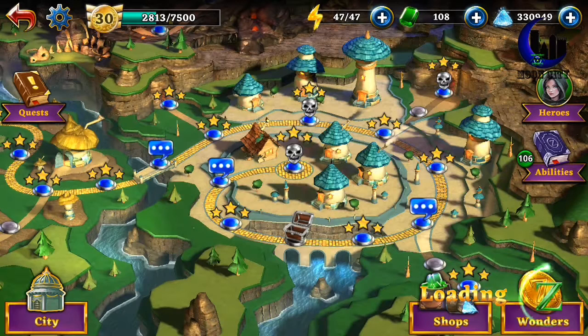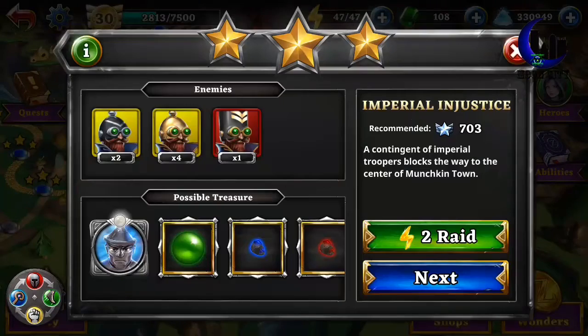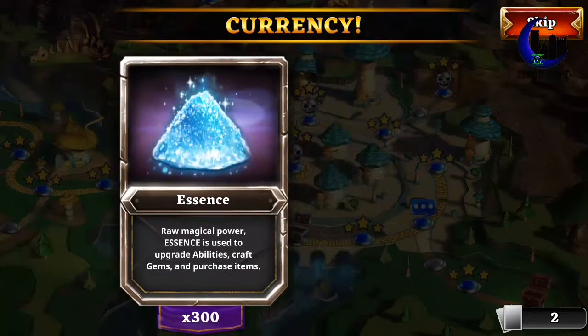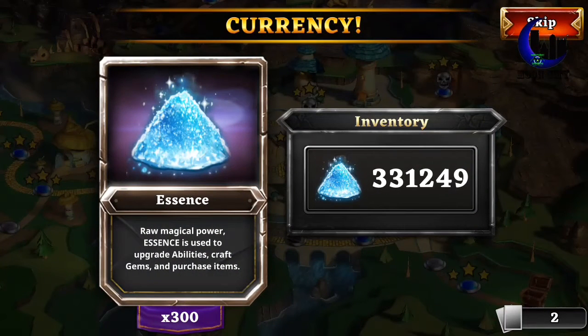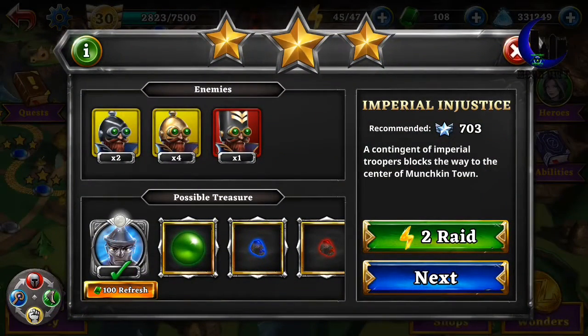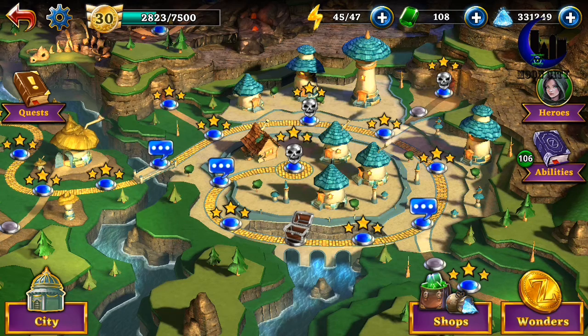The other cool thing about this game is that you can go back to any area that you have three-starred, hit raid, and you get the experience and the essence every time. The only thing is that if you try and do it again, the card won't come back — it takes 24 hours for the card cooldown to reset.